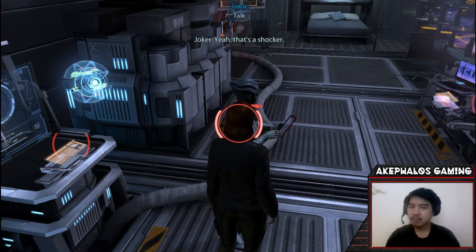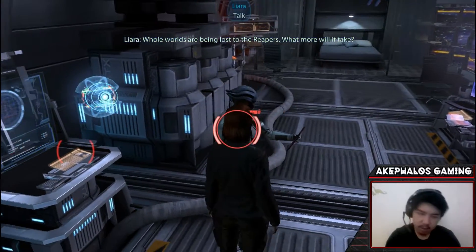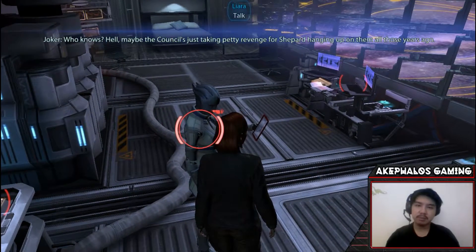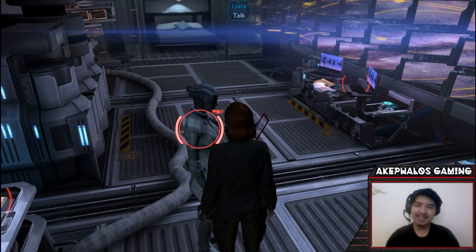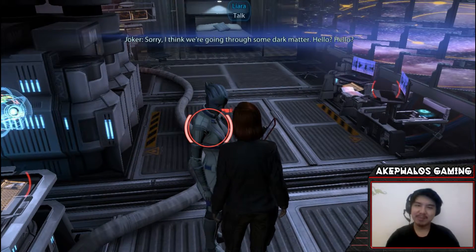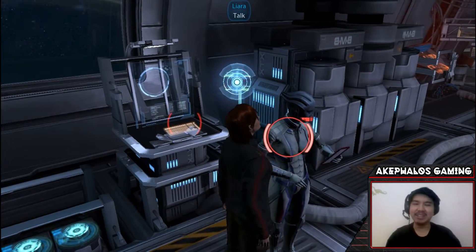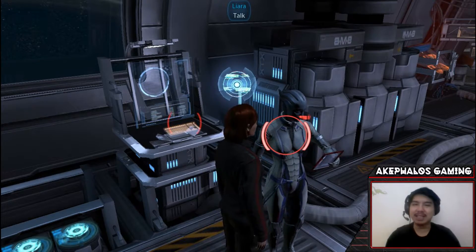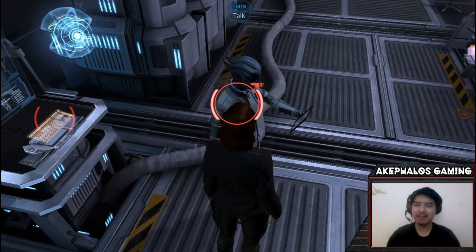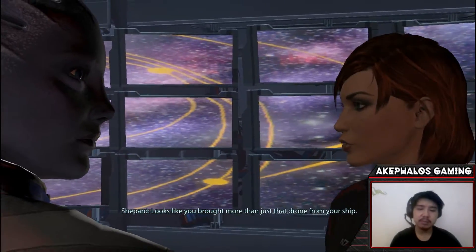It was less than ideal — yeah, that's a shocker. Whole worlds are being lost to the Reapers. Maybe the Council's just taking petty revenge for Shepard hanging up on them all those years ago. Wait — Shepard did what? Oh sorry, I think we're going through some dark matter. Hello? That's the reference again — check out Mass Effect 1 and see what we did to the Council if you're interested.